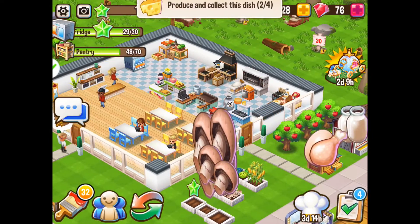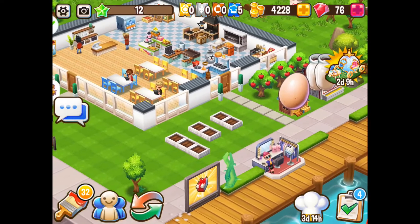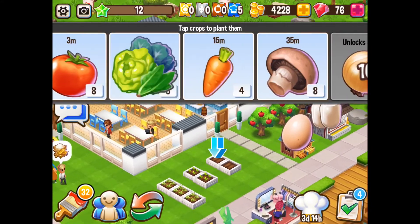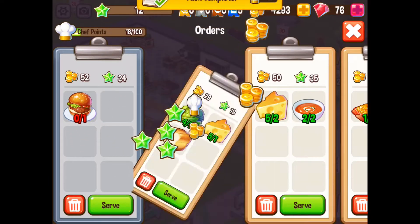Let's collect my items and crops — chicken — whoops, my fridge is full! We're going to plant some corn, carrots, and lettuce. Let's do these orders and get some XP — there we go, awesome, love that!